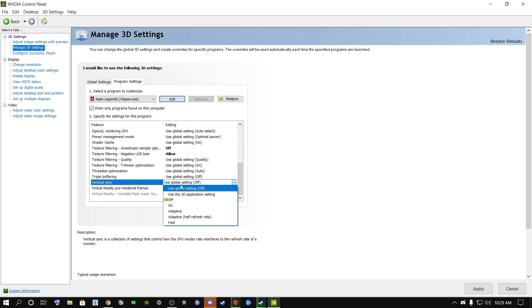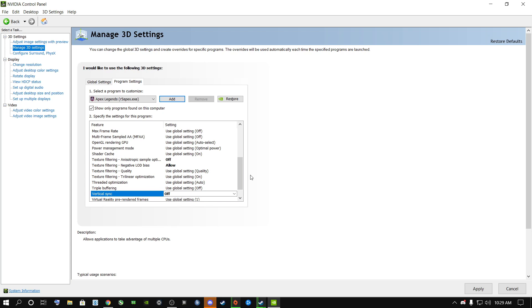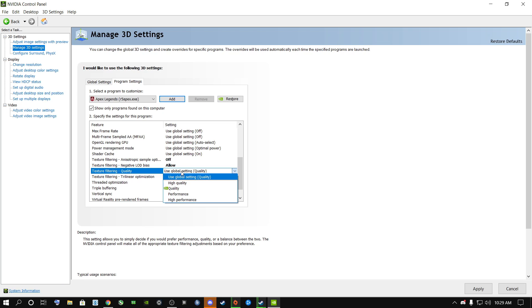Turning off VSync here is a very important step so you can hit 144 FPS in your game. For the texture quality setting: if you're on a high-end computer or laptop put it on Quality or High Quality; if you're on a mid-tier or low-tier gaming PC put it on Performance; for a low-end gaming PC or laptop put it on High Performance for more FPS. Once done, click Apply and close out of the NVIDIA Control Panel.